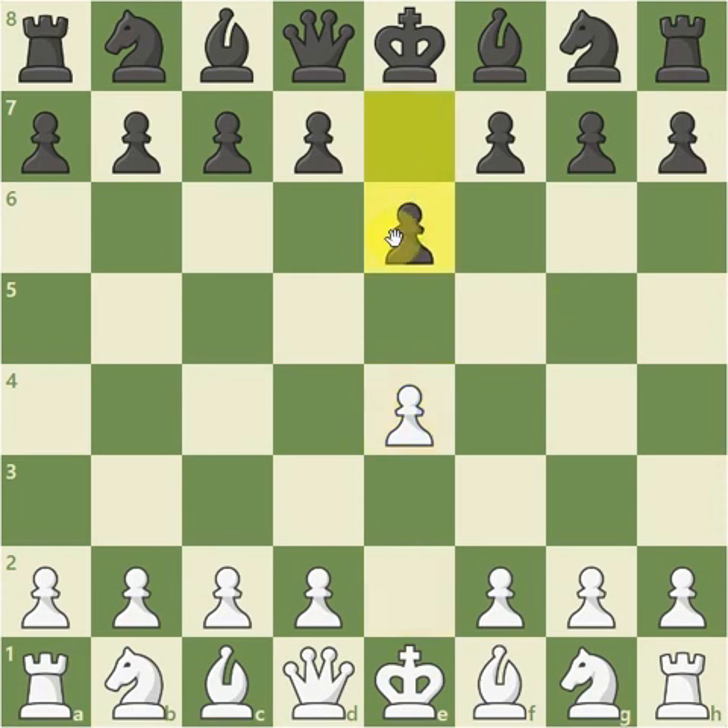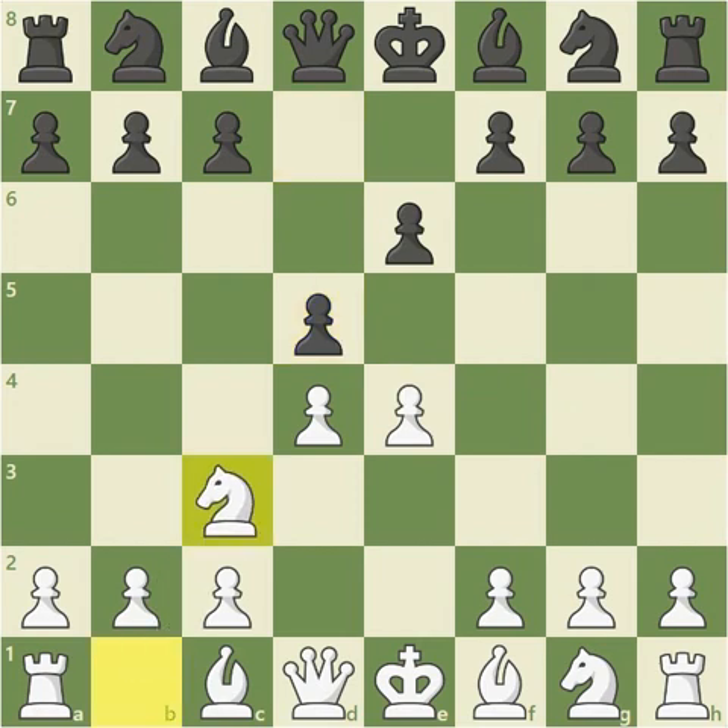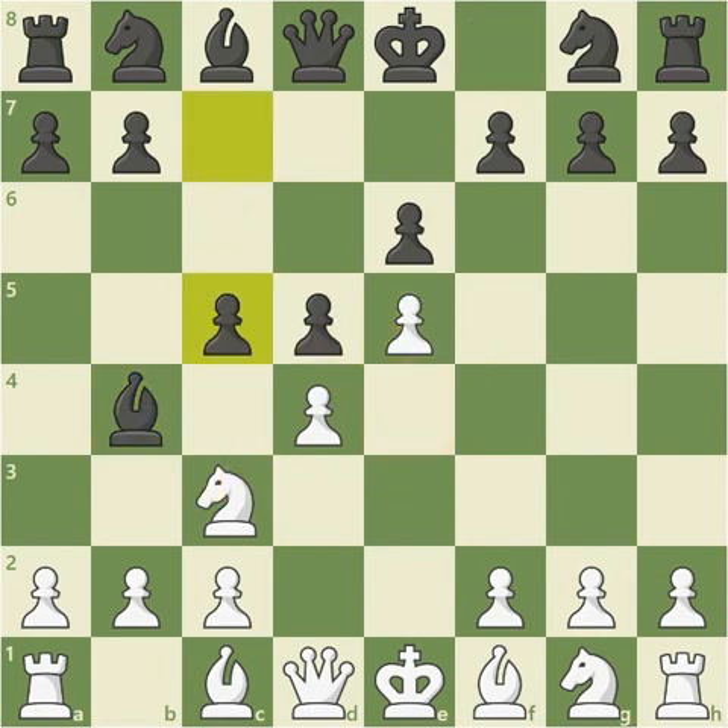E4, E6, preparing D5, the French defense. D4 — white gets the ideal pawn center. D5, striking at that pawn center. Knight C3 defends the pawn on E4. Bishop B4 looks to undermine the defense of that pawn. The threat is to take out the knight and then take out the pawn, so the pawn is pushed forward. Now C5, striking at the white pawn center, threatening to trade a less central pawn for a more central pawn.